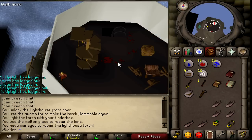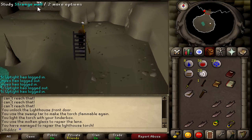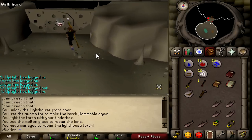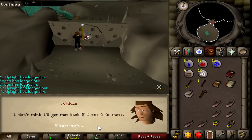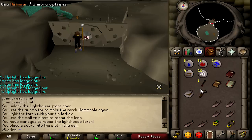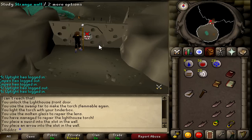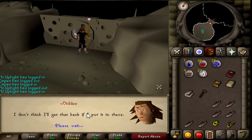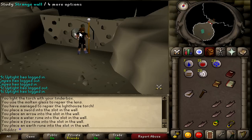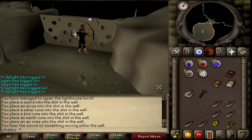Once your mechanism is working, climb back down the staircase and down the iron ladder. You'll be presented with a strange wall — walk up to it and study it. You will need to use one earth rune, one fire rune, one water rune, one air rune, your sword, and your arrow on the wall. Then go through the door east of the strange wall figure just to confirm the door has in fact been opened.